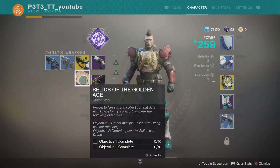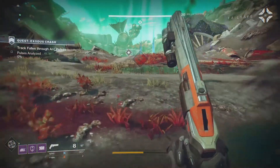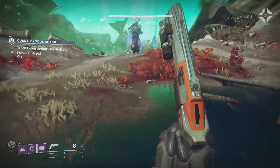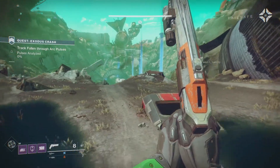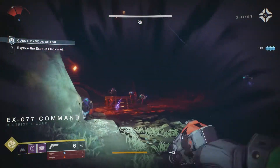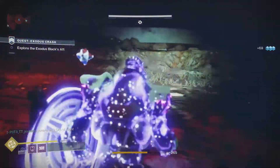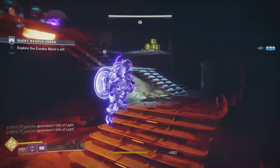For Relics of the Golden Age, you need to do two things: one, defeat multiple Fallen with Drang without reloading, and two, defeat powerful Fallen with Drang. You need to complete each of these objectives ten times. We did this during public events — in Glimmer Extraction events, Fallen with symbols above their heads and named Servitors count as powerful Fallen, but normal Fallen do not. This part only took us about 10 minutes completing the right targets.